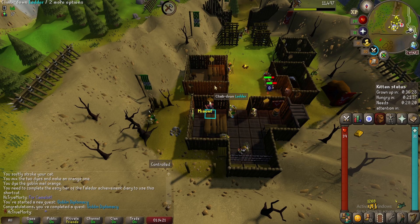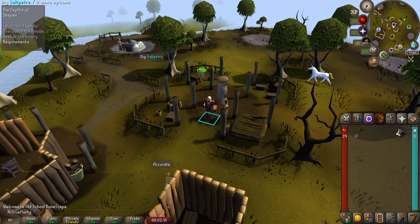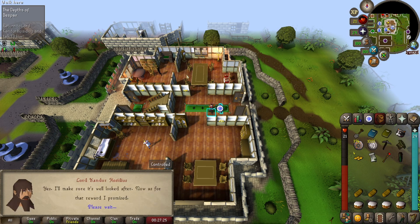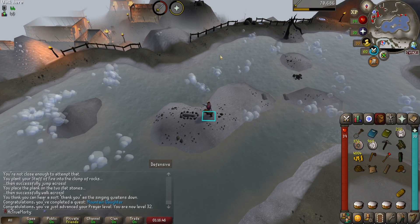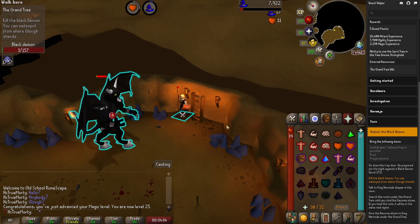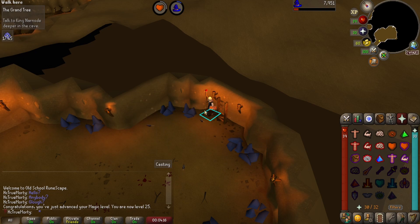Goblin Diplomacy done. We just finished getting 20 percent Hosidius house favor for the Depths of Despair quest - you just buy 200 compost, come here, do the saltpeter until you get to 20, it doesn't really take very long at all. Depths of Despair is done - onto Mountain Daughter. Mountain Daughter done - and 32 prayer. This is a pretty big moment: we can finally teleport to Varrock, and we are about to get the boss fight over with for the Grand Tree. Once we finish that quest we'll be able to use the gnome gliders, which will be huge.